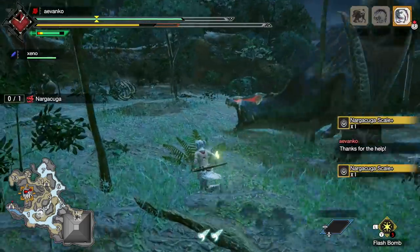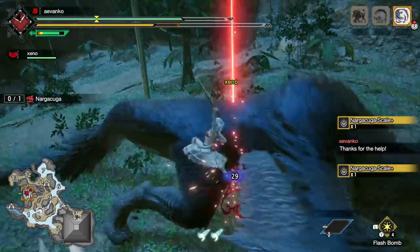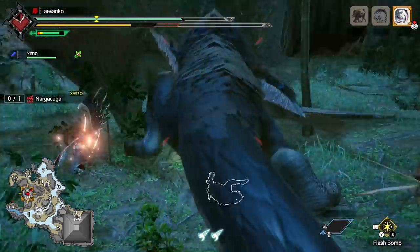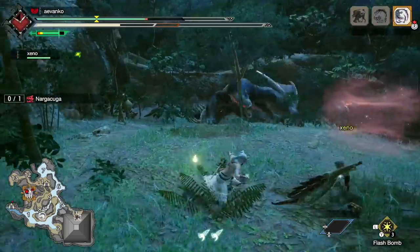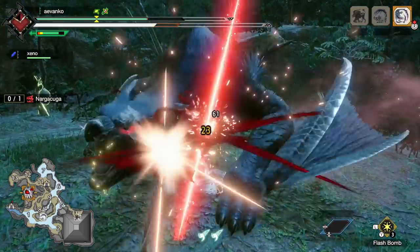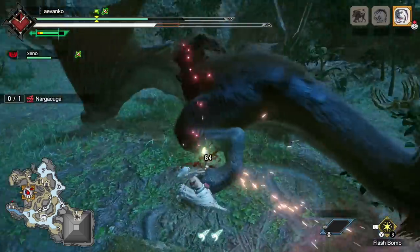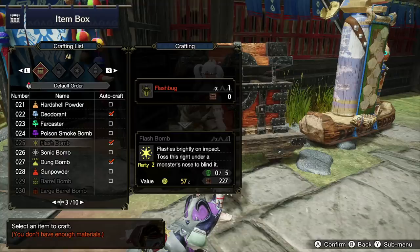Flash Bombs make hunts easier. Some people will complain that this makes it a little too easy, but if you use Flash Bombs pretty generously it'll stop the monster from jumping all around the area, it will stop them from running away to other areas — it's just a really good way to keep a monster on lockdown, especially in multiplayer hunts when everybody is wailing on the monster. Just throwing Flash Bombs, especially on something like the Apex Mizutsune, can really make the hunt go much faster. Just go to Rondine and have your cats or dogs trade for Flash Bugs, and you can make a ton of Flash Bombs. You can carry five of them and they are very useful.